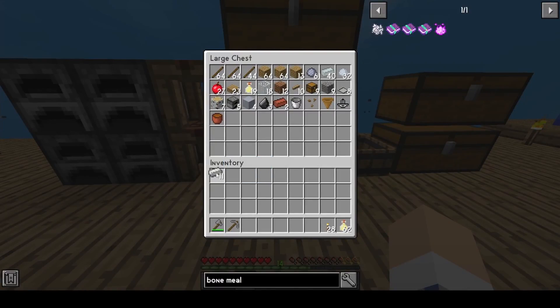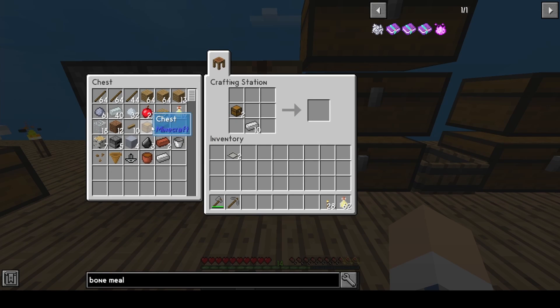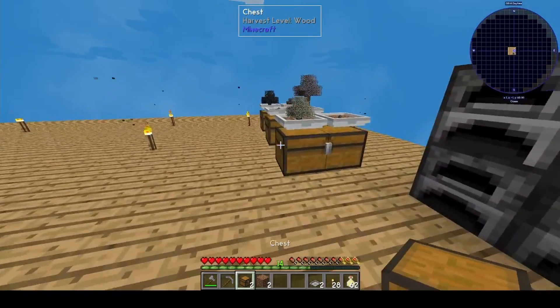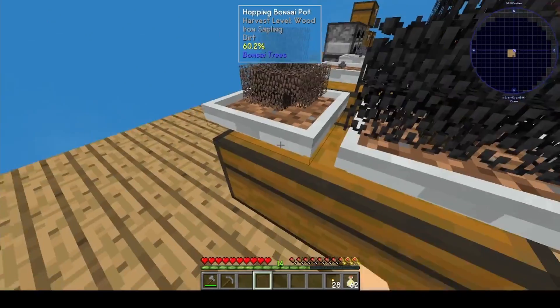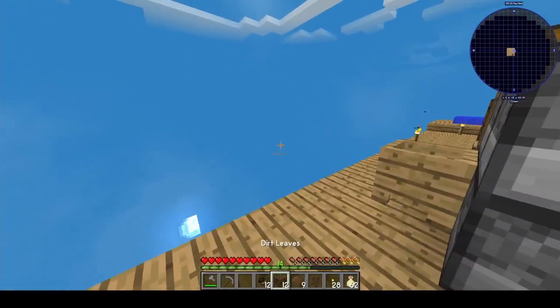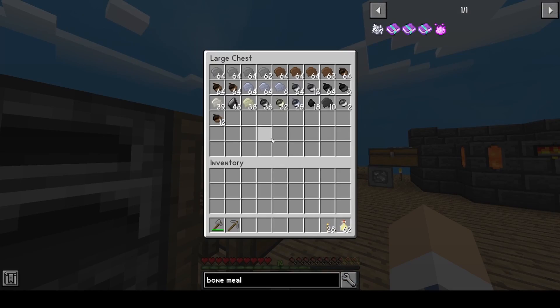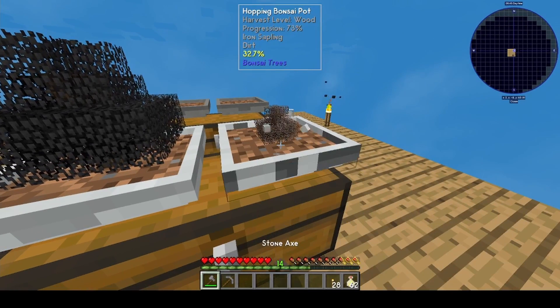I'm actually going to take ten of our iron and we're going to make two more hopping bonsais. We're going to do this for a couple of reasons. We're going to have two specific iron ones. Let's go ahead and break this, and we're going to have iron over here.